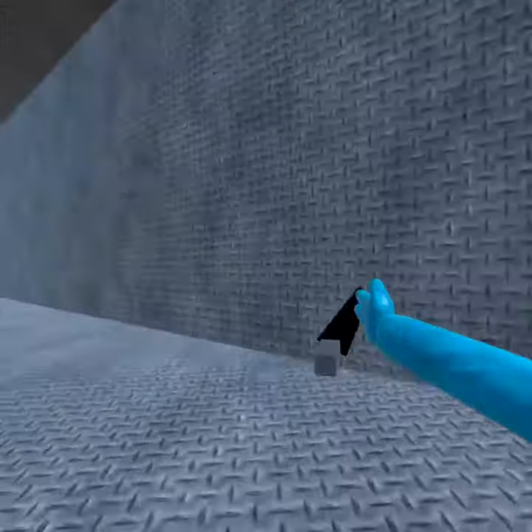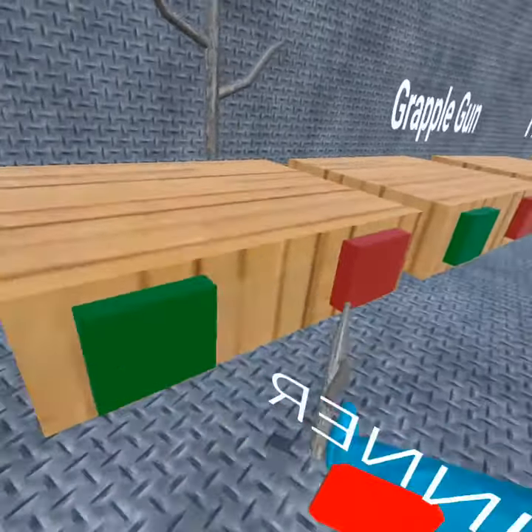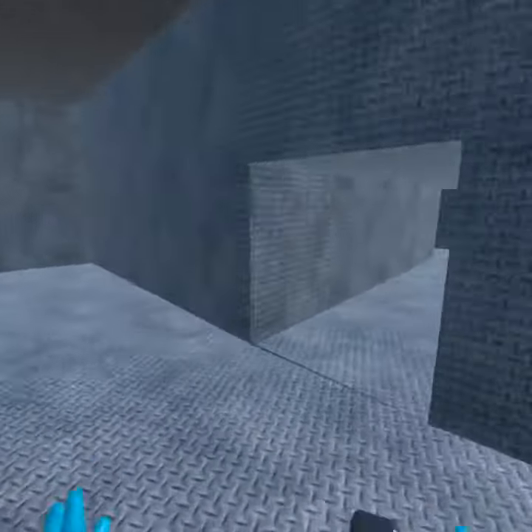The grapple gun test — go over here and test the hammers like this, and boom, they stick right here. That's the kick hammer. Now let's go test the kick hammer.